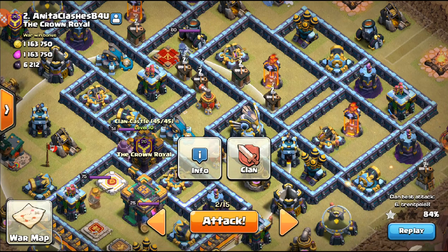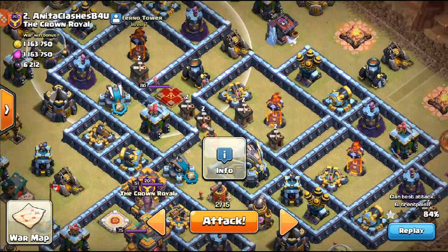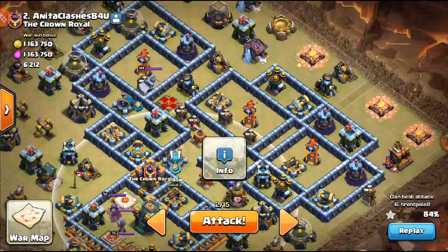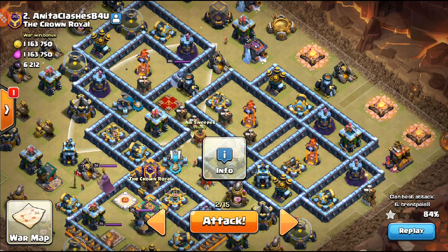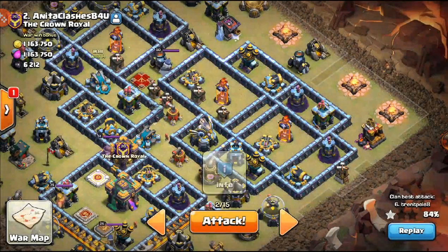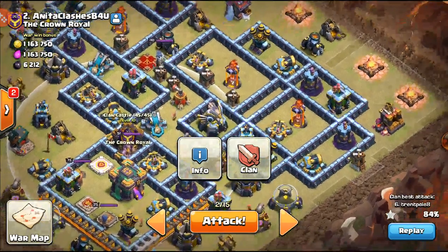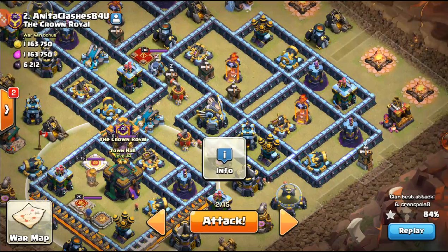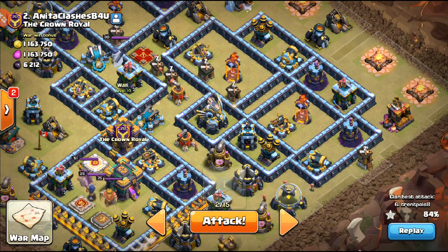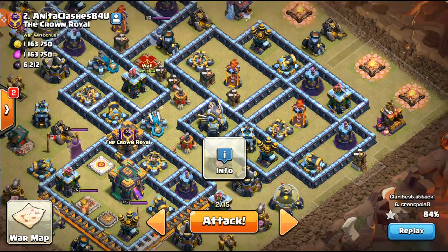I still have to worry about some infernos, but if I can get the Houdini into this compartment and hit the scatter shot and the multi-target inferno tower, I believe I can get a ton of value. Coming in from this area, I'll be freezing the sweeper so it doesn't push me back. If I can get the blimp on top of the CC — as far in as possible — I'll be able to hit the town hall, get the scatter shot, and take out the queen.